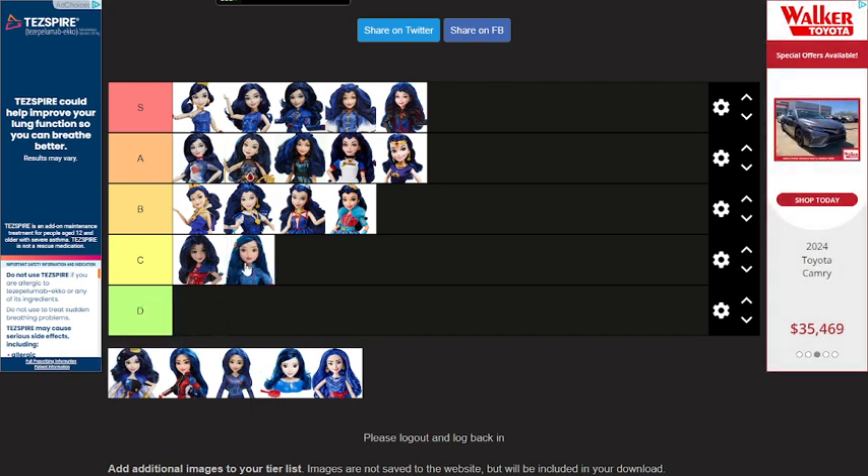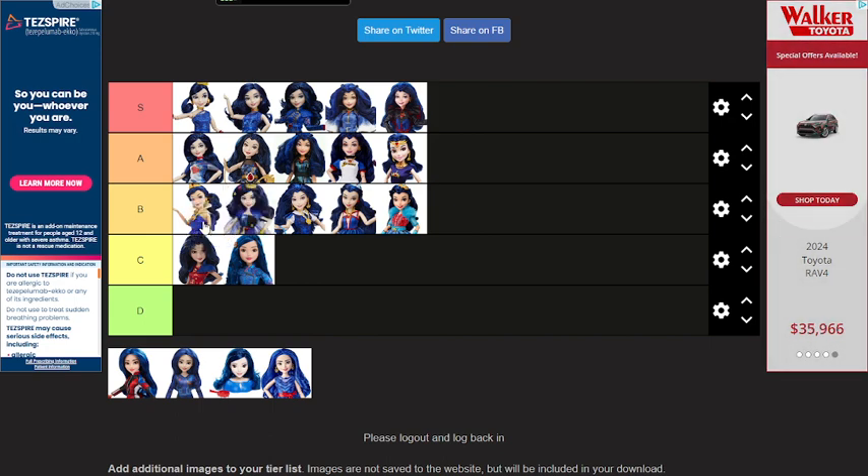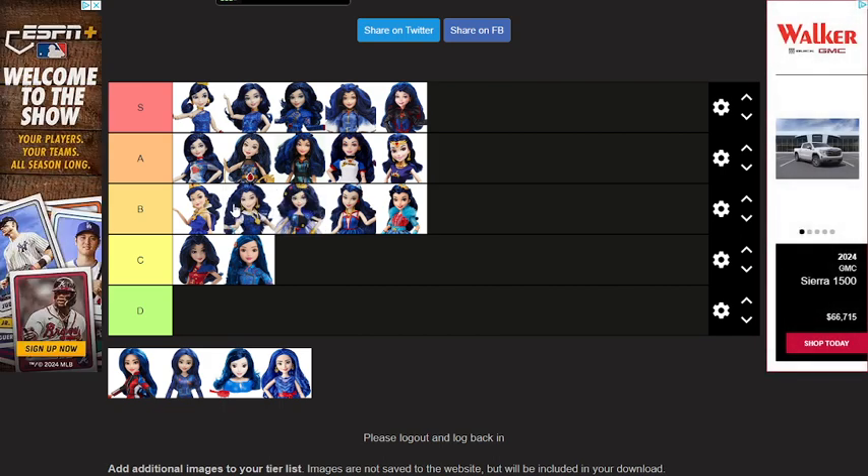This Eevee — the tall one. And this Eevee — this was the Four Hearts Eevee that you can customize her outfit — so I guess I'll just put her there.